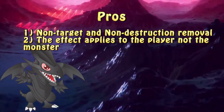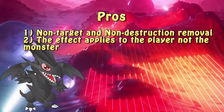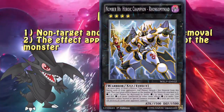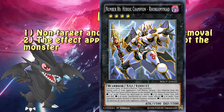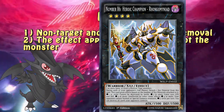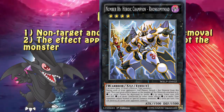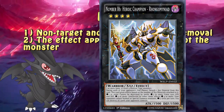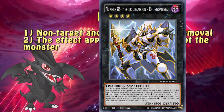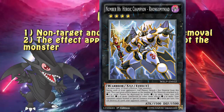For those of you who don't remember, prior to the 28th of January 2019, the format was dominated by decks playing Number 86: Heroic Champion - Rhongomyniad, a Rank 4 Xyz monster that, if it had more than 3 materials, was unaffected by other card effects, and if it had more than 4, it prevented the opponent from sending monsters — making the job of removing it from play rather difficult. Herald of the Abyss bypasses both of those restrictions by affecting the player and not the monster, and by being a spell, making it a very powerful piece of removal against various boss monsters.